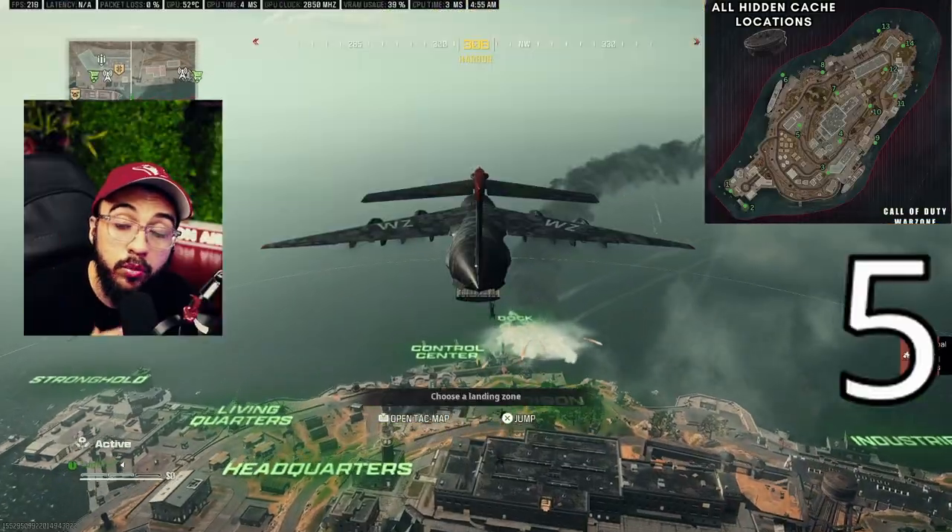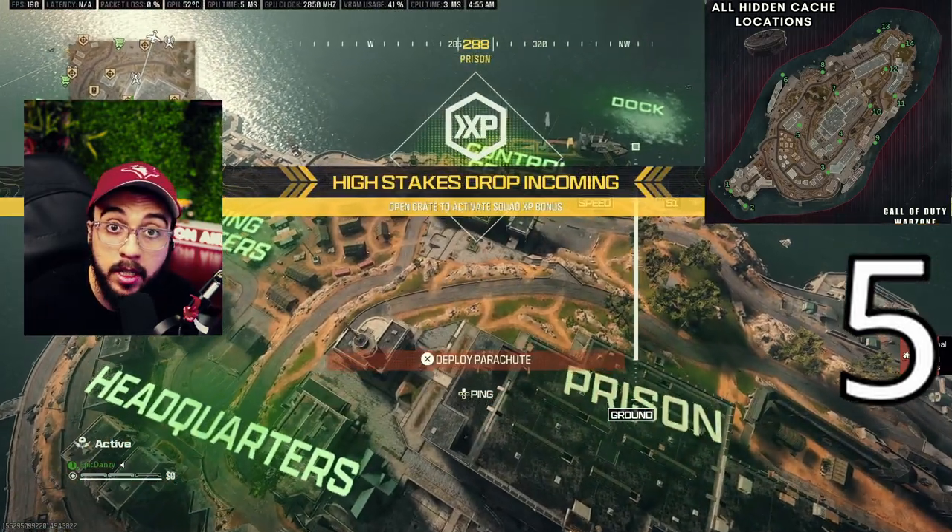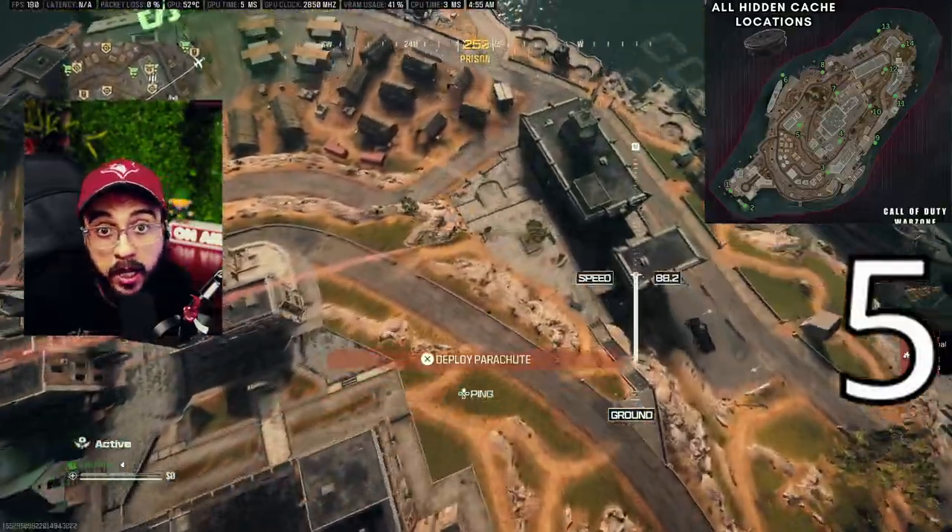Number five is right in front of Control Center, right next to the buy station. If you want to land on this one right off the plane, it's a pretty good spot to land because you can get a gun right away.